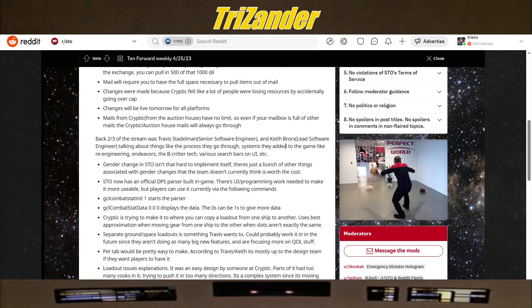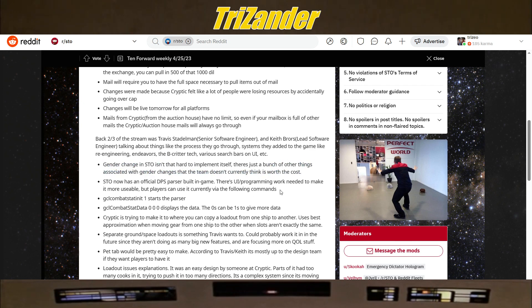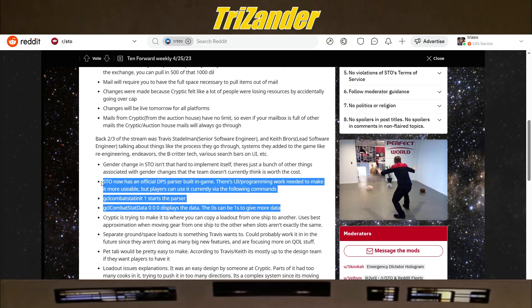Back to the stream with Travis Dattelman and Keith, talking about the process they go through — systems added to the game like Reengineering Endeavors, the Be Critter Tech, various search bars on UI. The gender change in STO isn't that hard to implement itself, but there are a bunch of other things associated with gender changes that the team doesn't currently think are worth the cost. STO now has an official DPS parser built in-game. There's UI programming work needed to make it more usable, but players can use it currently via these commands: slash gcl_combat_stat_init 1 starts the parser, and slash gcl_combat_stat_data 0 0 0 displays the data. The zeros can be changed to ones to give more data.